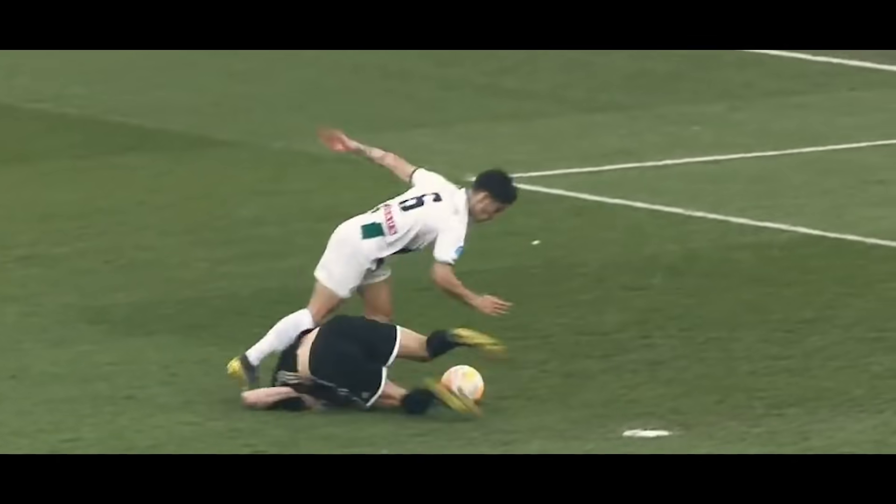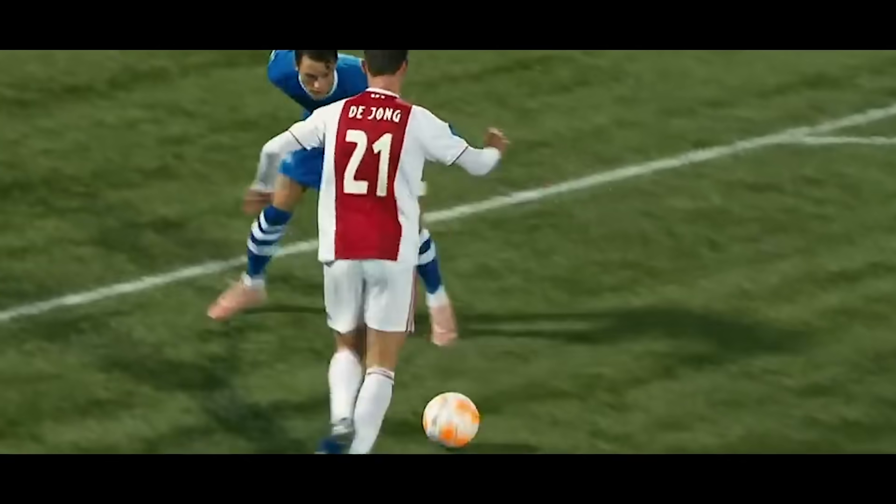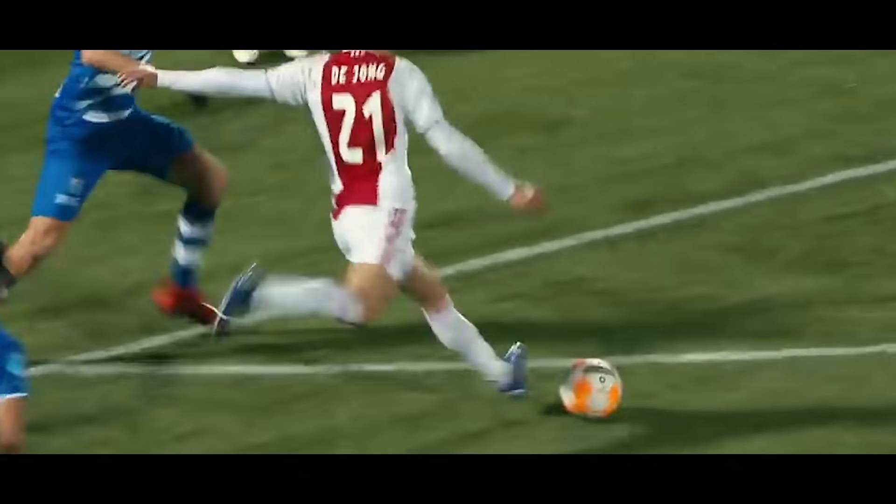As a central midfielder, a quality you'll need is being able to keep possession for your team. And one of the best examples of a player who has incredible composure on the ball is Frenkie de Jong. And today, we're going to learn his trademark turn.